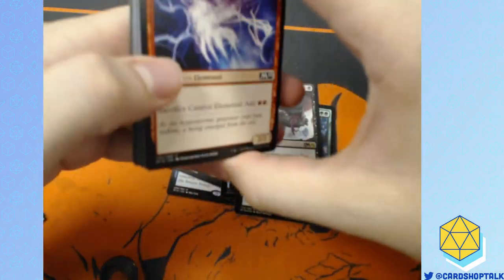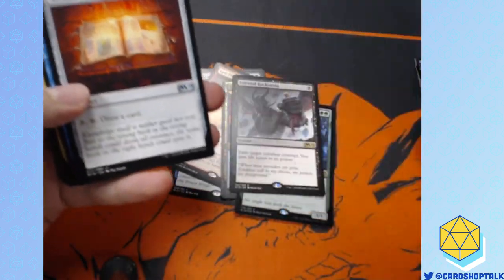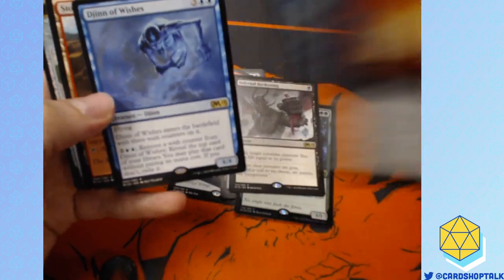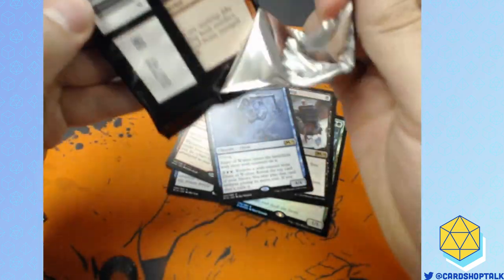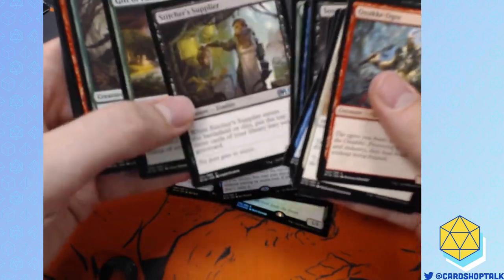Conspiracy 1 was a really good draft format. I hope they do another Conspiracy soon — multiplayer draft formats are fun. I like the creative drafting sets they've done, like Battle Bond and Conspiracy. Djinn of Wishes — do not like, dislike, supreme dislike, do not want. It is a good Commander card and a good draft card, but not good for competitive constructed formats. There are multiple ways to play Magic, which is good because it kind of has to appeal to everybody.